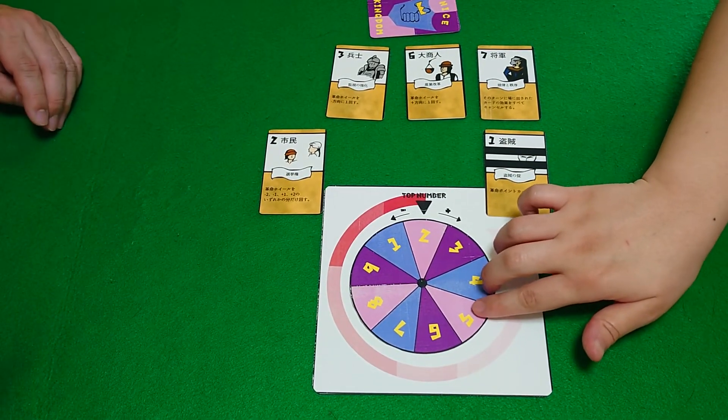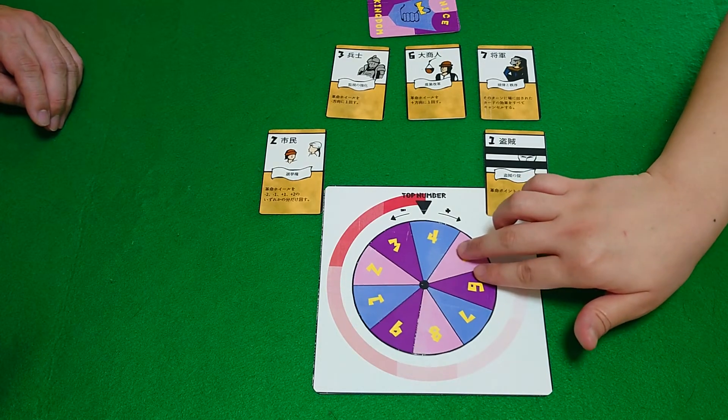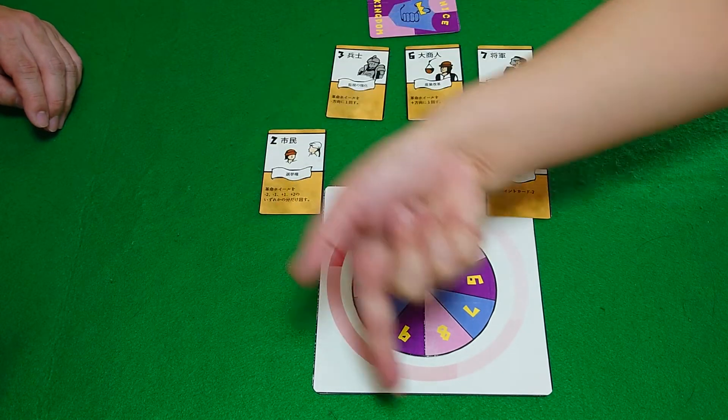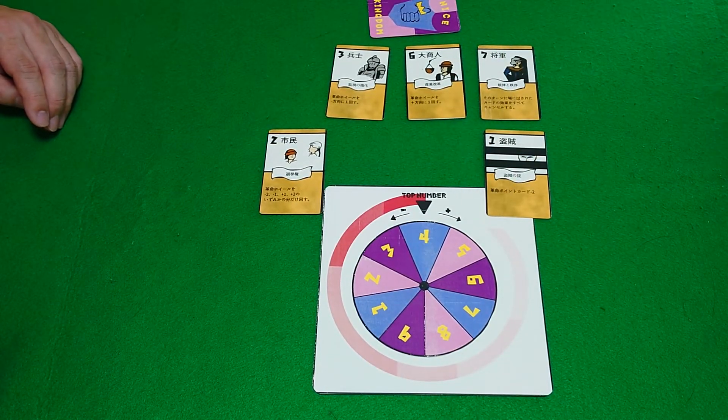The deck gun declares minus two — that means we move one, two. So four is currently the strongest card, next strongest is three, five is the weakest right now.